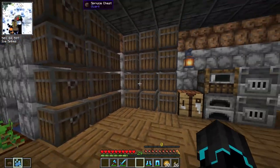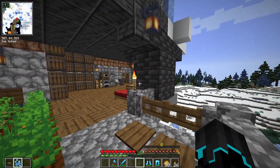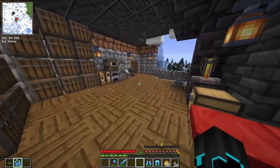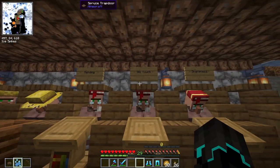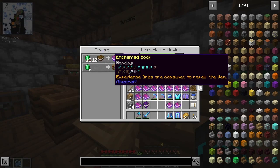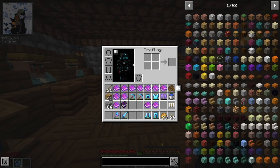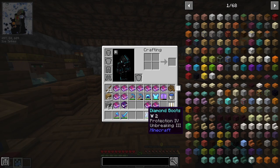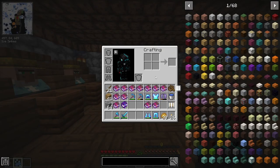I've expanded our storage area — all of these are double chests. The farm area is the same. I've improved the look of the base a little bit. I've also done some villager grinding so we now have a mending villager, which is very very cheap. We also have a silk touch guy and a sharpness guy, which is why there are so many books in my inventory.